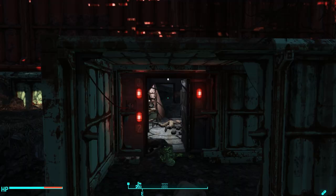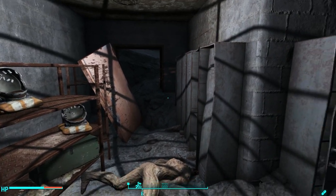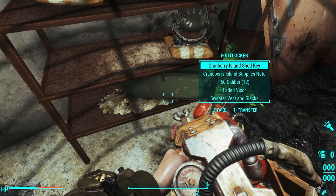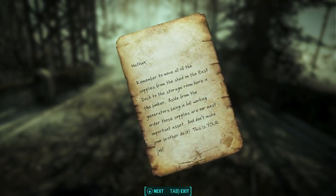Once the deed is done and all the ghouls are dead, you can go in and loot everything. It's not very impressive — it's a small area. The real prize is yet to come. Take a look in this footlocker and make sure you get the key out of it. The key unlocks a shed.